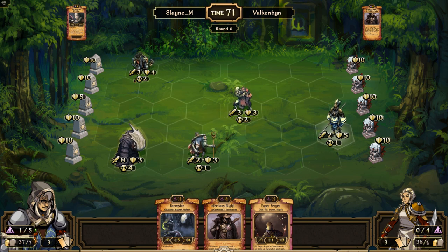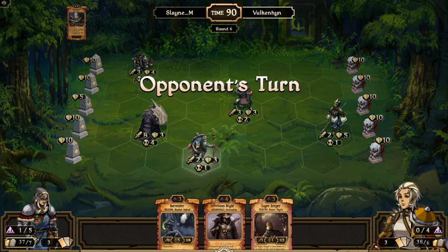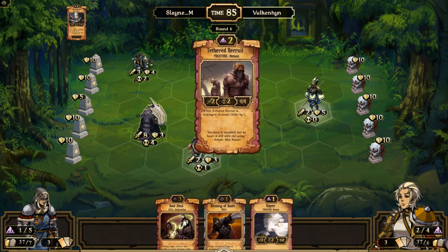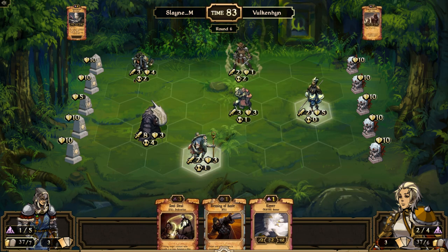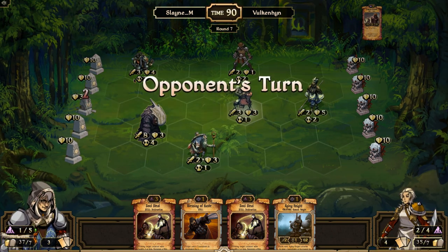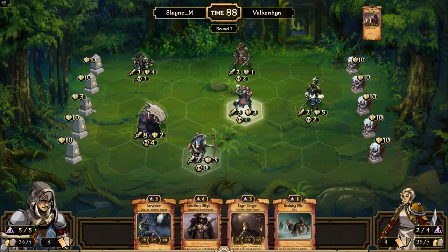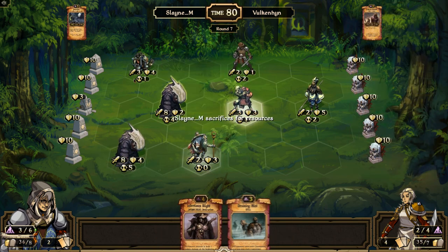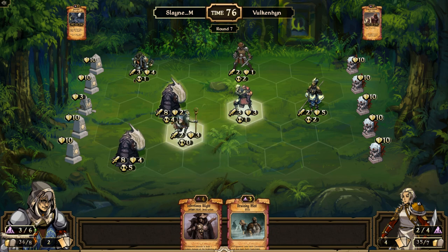He sacrifices the Pillar Fatigue and draws an Eager Scryer. He probably would have wanted that Pillar Fatigue. Surprisingly, Slain didn't move the Oblivion Seeker up to chase him up there and just deal damage — I probably would have chased him up. Slain's turn again, and he gets a Draining Mist. A lot of people are playing Draining Mist lately in ranked — it seems like a very good scroll against aggro Order, which is pretty popular. Double Harvester on the field is pretty strong, but one of those is going to die very soon.